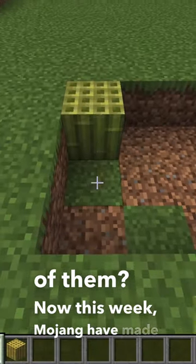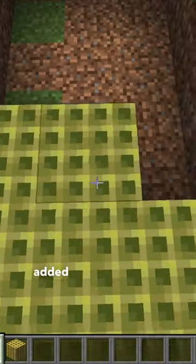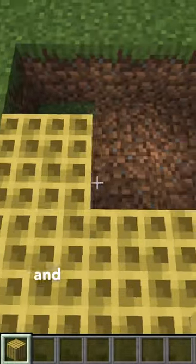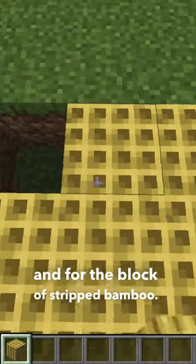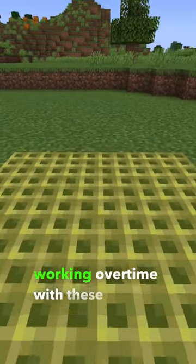This week Mojang have made two changes to the bamboo block. The first one is a new top texture for the block of bamboo and for the block of stripped bamboo. Anyone else's trypophobia working overtime with these blocks?